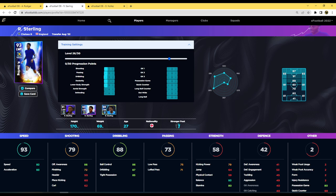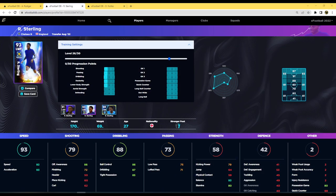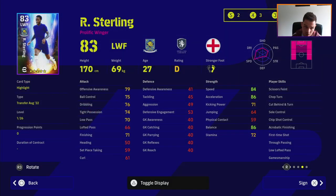We also have Raheem Sterling - looking at his base stats in eFootball 2023 as an 83 overall left winger, he's got incredible stats. The only thing that lets him down is his dribbling. Over on eFootballDB he hits 92 speed and 93 acceleration and 87 dribbling maxed out - quite decent. You could tweak it slightly to get 88 dribbling with 91 speed and 92 acceleration. He's got scissors, step on, chop, turn, cut behind and turn. I think he's definitely worth a punt if you're looking for a winger.